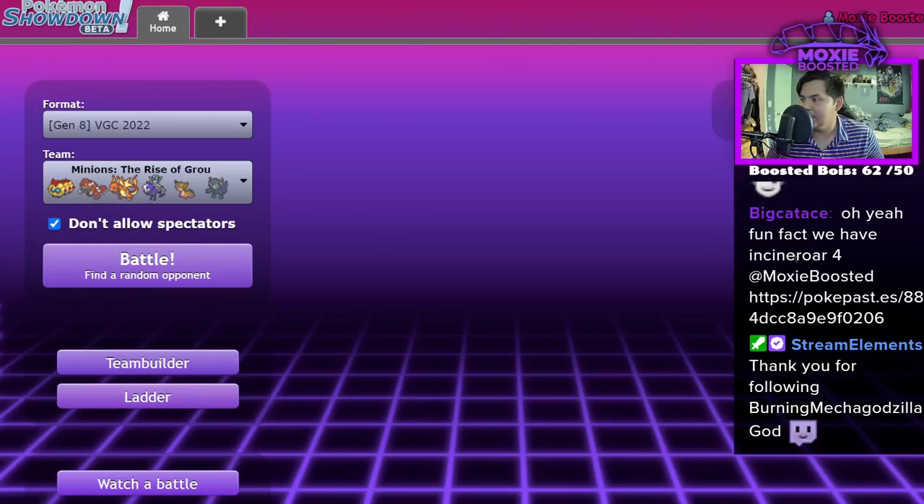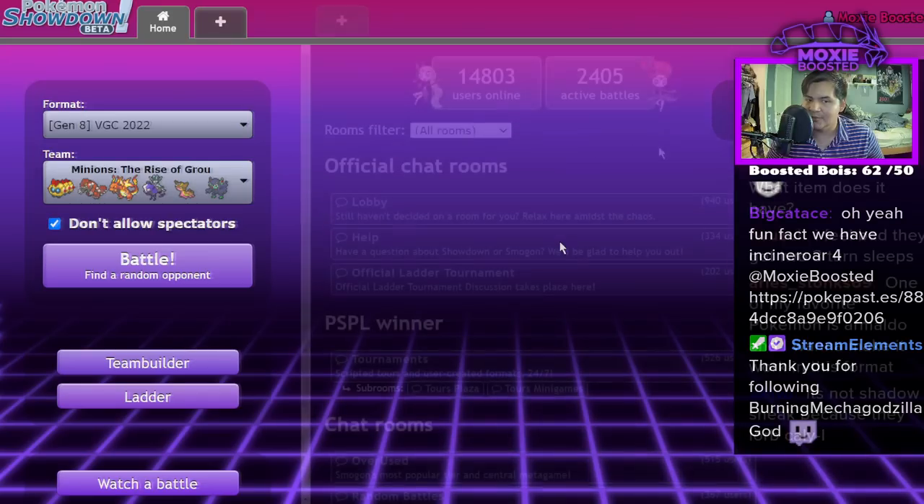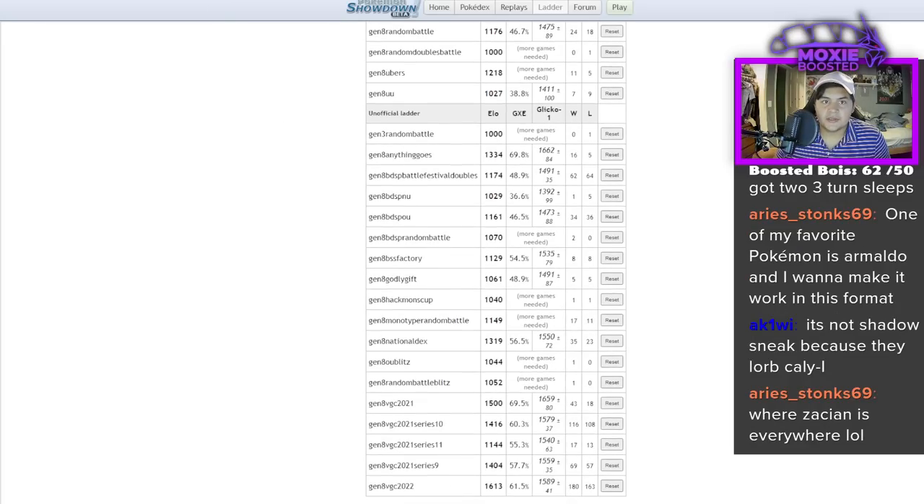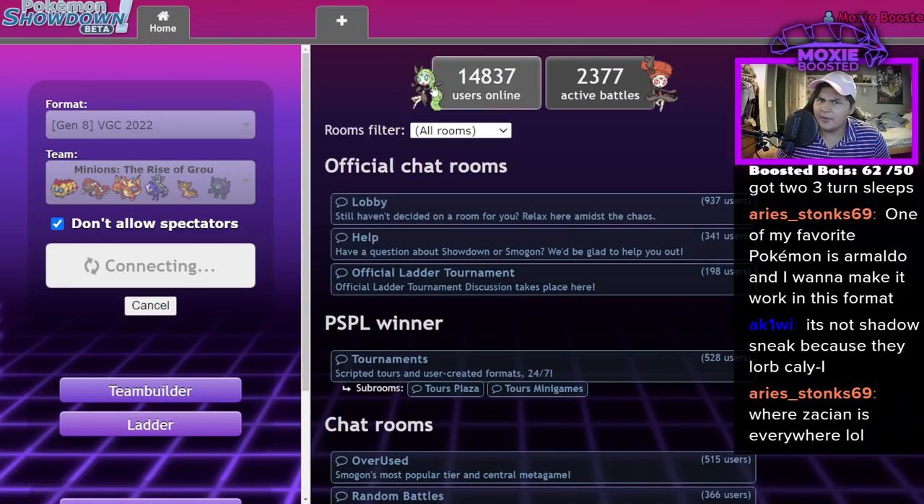Chat, do we continue on the main account or do we make the minions-themed account? Let's grab some highlighter games — we're like 16-19? Yeah 16-13, so we decayed since the 5 minutes that we played.